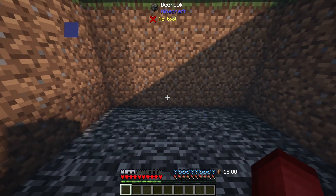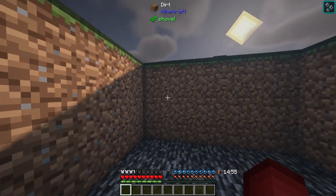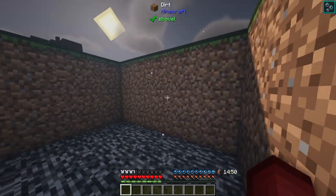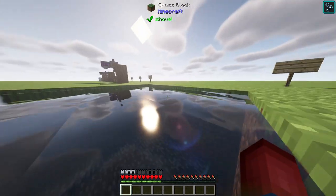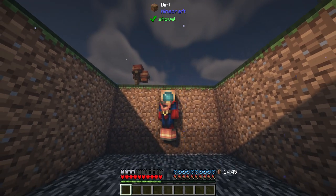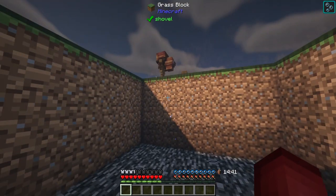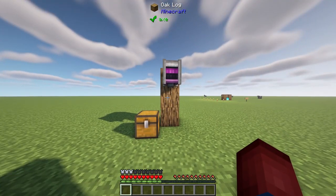We fall into the water and you can see we have about 15 minutes left, shown next to our air bubbles — which is a crazy amount of time to be underwater. We can actually build some pretty cool underwater bases. I can move around pretty well, jump about one and a half to two blocks. We could be underwater for quite some time. If you can't get out, just take your diving boots off and then you can swim out.